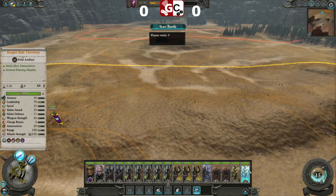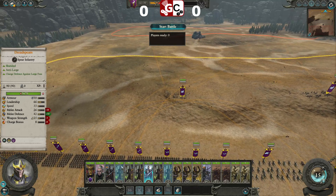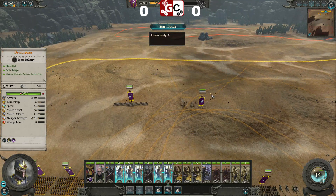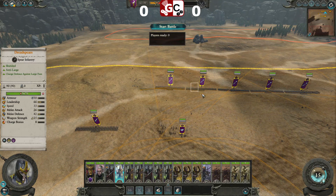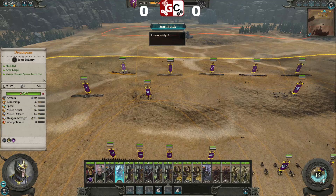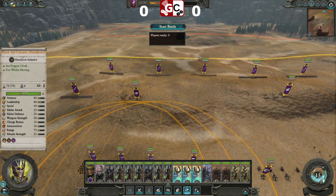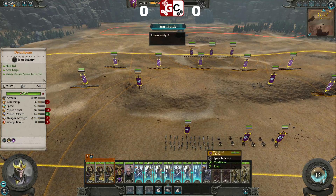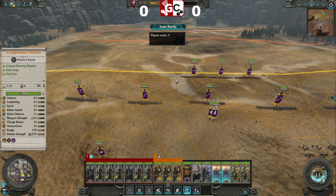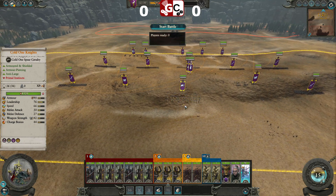Let's get a bolt thrower up on this rock, and another bolt thrower up on this rock, because we don't want them too close to each other. We might put the bleakswords guarding the back, the spears spread out across the front, because we don't want to advance with the amount of shooting that we have, so we're just going to spread out back and let the lizards come to us. Chariots are the harassment tool, and cavalry to protect the back line.